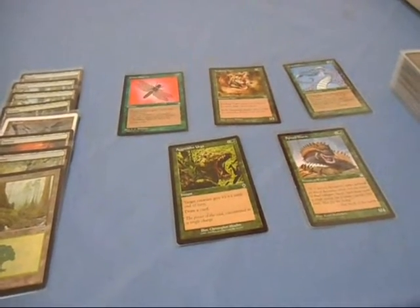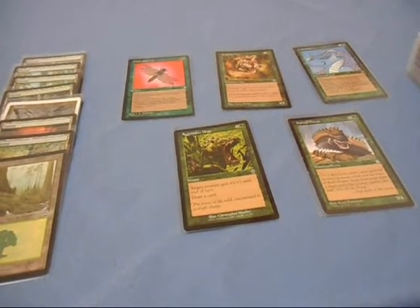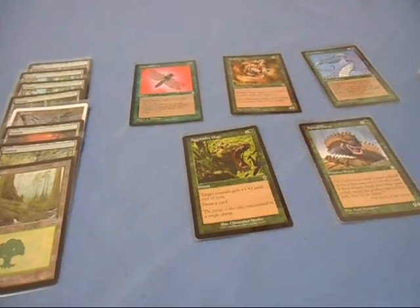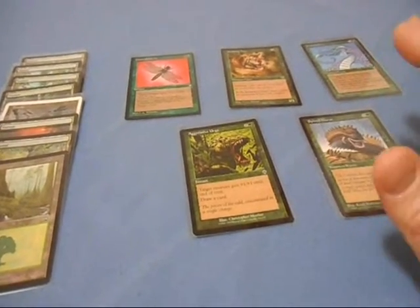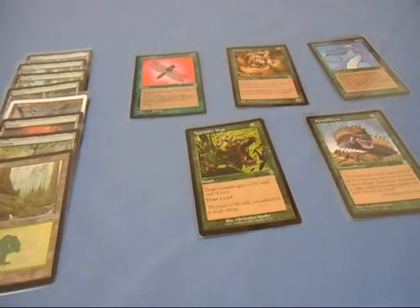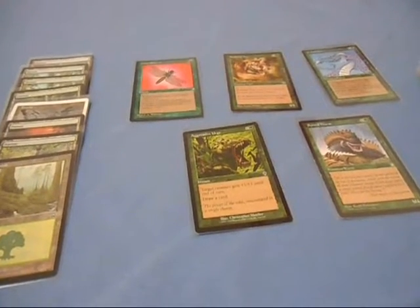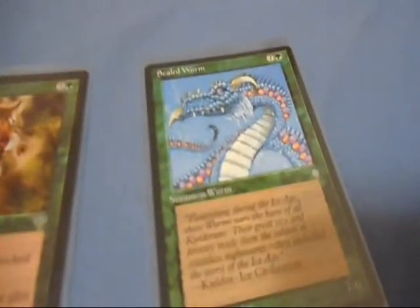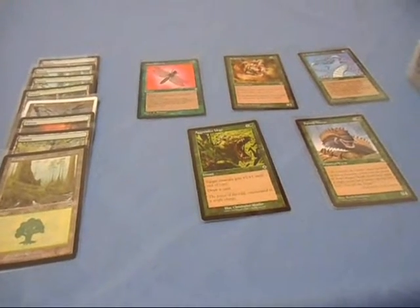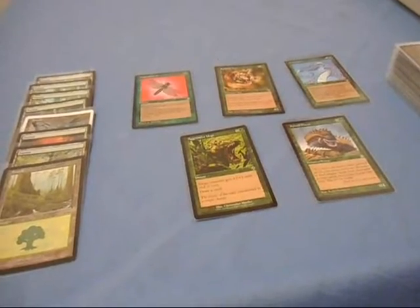You have to take this into account when building your deck. It's good to have a certain percentage of mana, as I mentioned in previous videos in The Basics, but you also have to consider the casting costs of the cards going into your deck — whether they are creatures, instants, or even walls. Pay strict attention to this, because you don't want a hand full of high-cost cards when you don't have enough mana on the table to get them into the game. Keep that in mind when building a deck for Magic the Gathering.